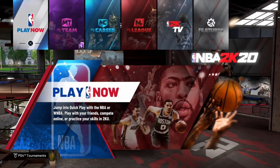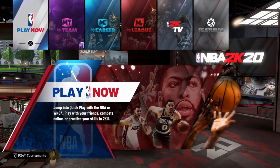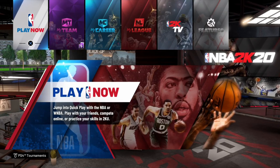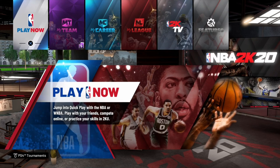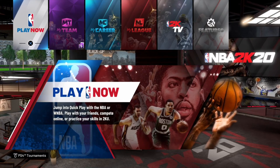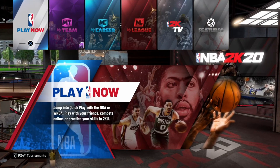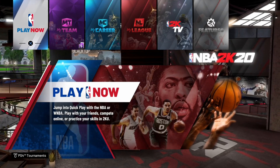Yo, what's up YouTube, it's your boy Sam. The 99 attribute glitch is back — you can go on a point guard, shooting guard, and do contact dunks. The attribute glitch is back and working in NBA 2K20. If you're new to the channel, I did not find this — shout out to the founder Poshna NG, his link will be in the description. He's not even at a thousand subscribers and he found this banger of a glitch.